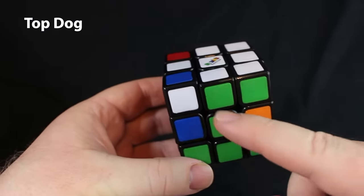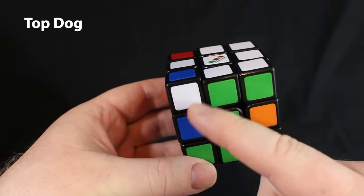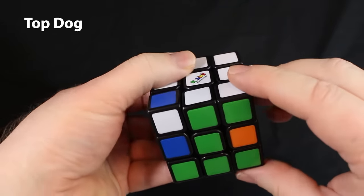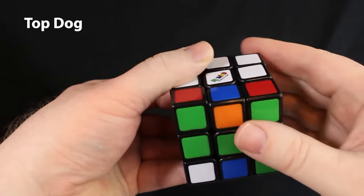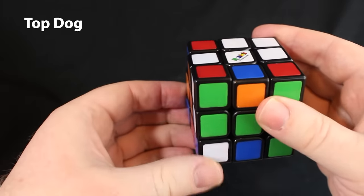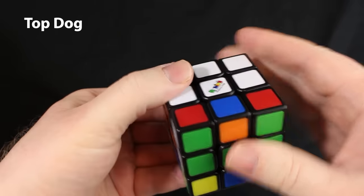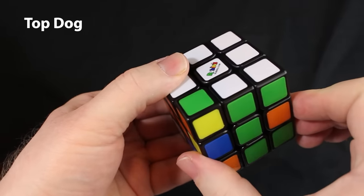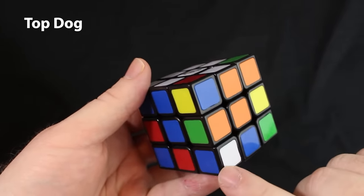In this situation, we have a dog on the left side on the top — again, top dog. What do we do? Just take it to the bottom: twist this front face until it's at the bottom, then move it to the back to get it out of the way, and then put this back to where it was. Now if you look, there it is, and we can solve it like normal.